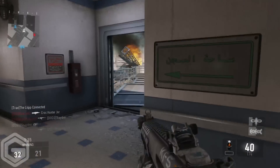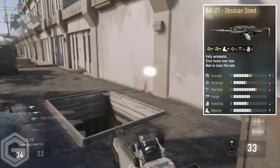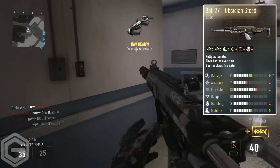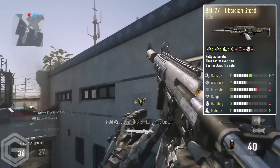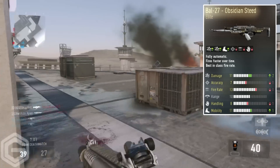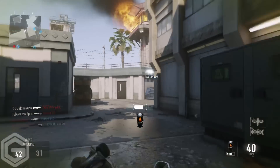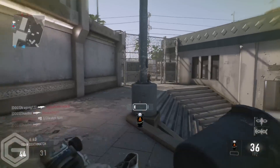At number three we have the BAL-27 Obsidian Steed. I still think the BAL is probably the most overpowered and best assault rifle in the game due to its high fire rate and high damage. The Obsidian Steed offers plus two damage, one accuracy down, one fire rate down, one handling down, and one mobility up. This is the second elite I own on this list and it's really good. It also blends nicely with the diamond camo I have on it — I like how elite weapons have their own unique camo.